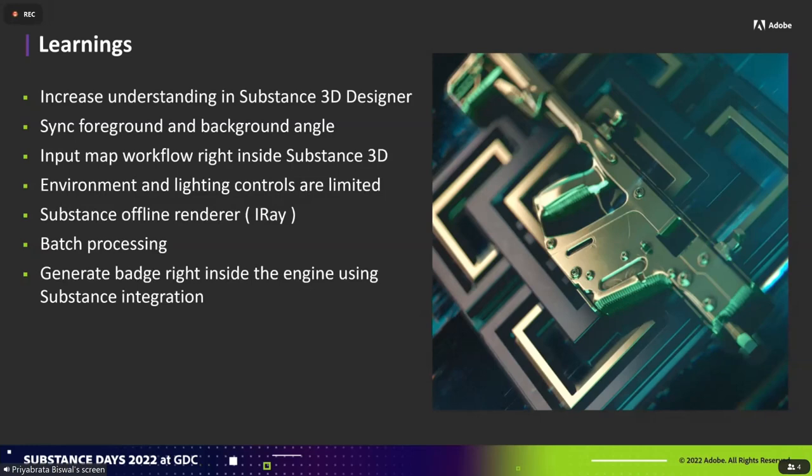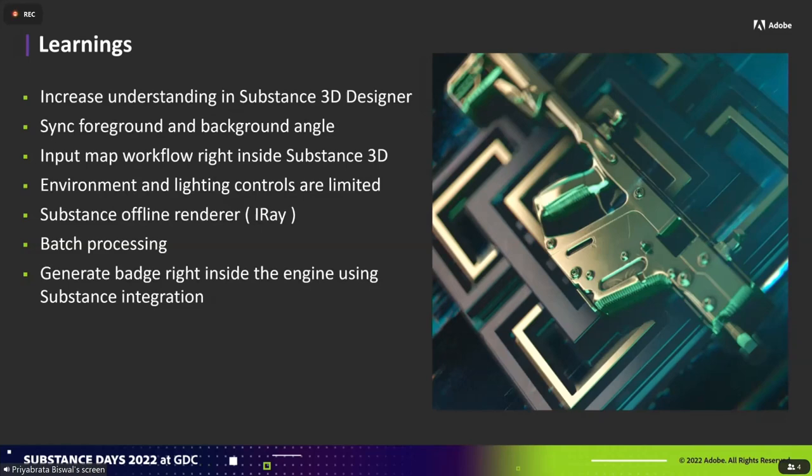On the learnings: the first one is improving our understanding of Substance 3D Designer. We knew early on we needed this, so we're planning in-house training sessions to improve our understanding and keep up to date with the amazing updates in every iteration — that will help us use the graphs more optimally, render faster, and do things in a much better way.